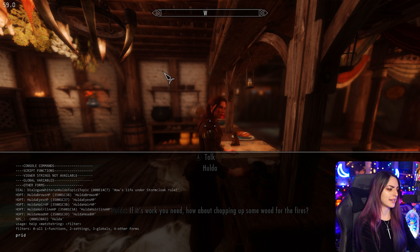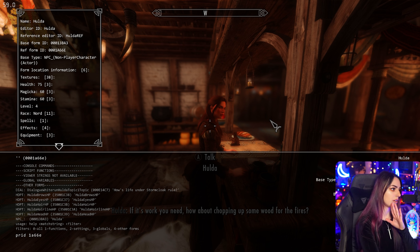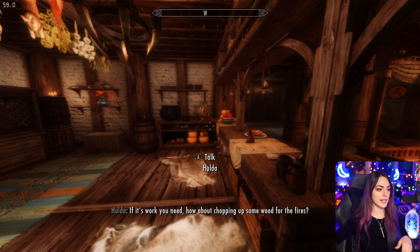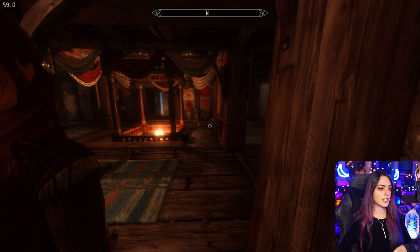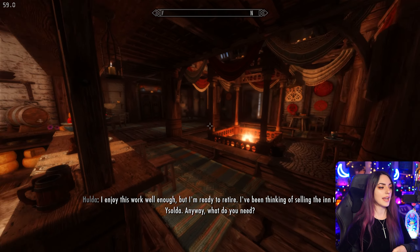We can do prid and then type her ref ID. And this works for every NPC in the game. So you can do prid 1A66E — you don't need all of the three zeros at the beginning, you can just type the actual code — and then moveto player. And she moves exactly where you are. You can test this anywhere in your game and she will come to you as with any other NPC.